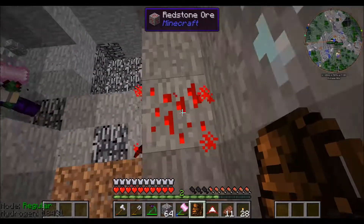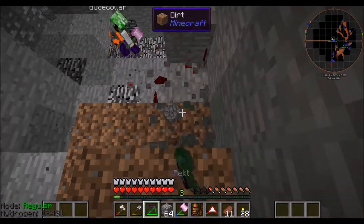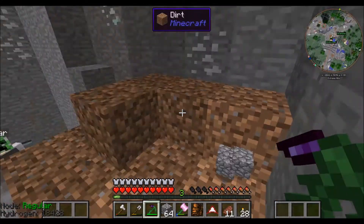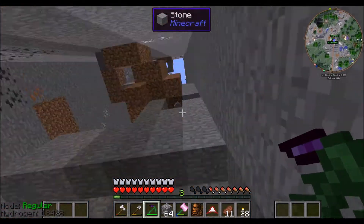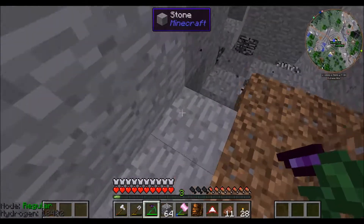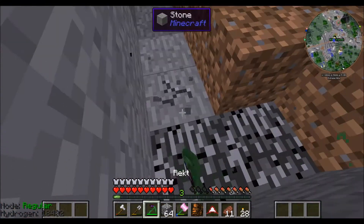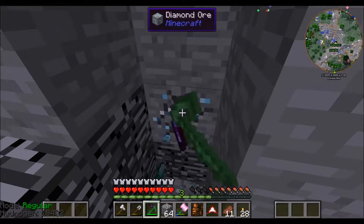I have one ender core, two ender thermic pumps, four magical wood, and a diamond pickaxe — that's how close I am to finishing it. What we need to do is farm ender pearls. Snappy is complimenting me on my magical wood. We need to use some ender pearls — remember we went and got those blaze rods? We need to make Eyes of Ender so we can get to the End and start farming. Oh, more diamonds!